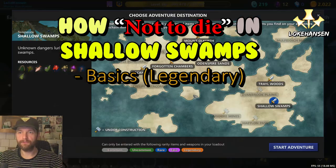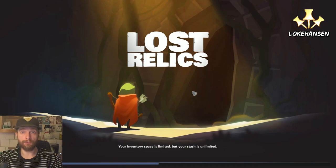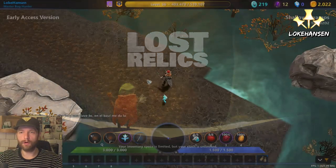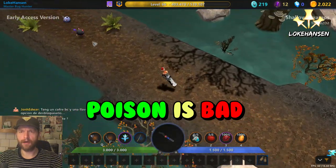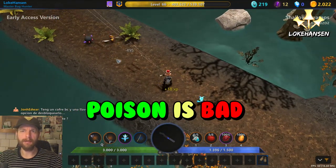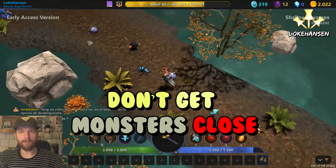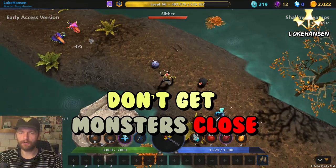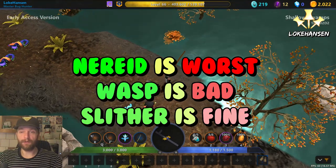With the update of version 155 for Lost Relics, there is no better time for me to make my 'how not to die in Shallow Swamps' video. Shallow Swamps is a crazy, crazy map — one of the hardest maps I played when I started. The base concept is just that poison is bad, so if you don't let monsters get near you, you are going to be pretty safe. Ideally this is played with a bow.